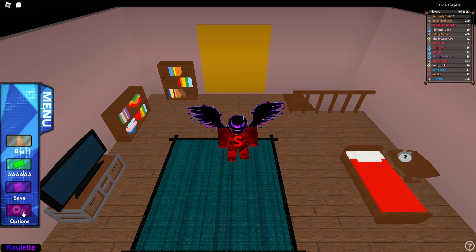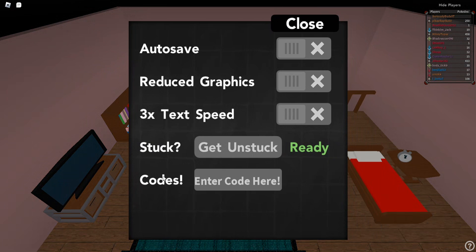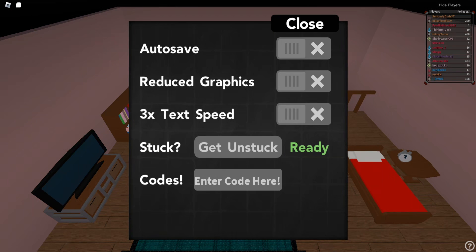To redeem the codes, go to the menu and come down to options, and you'll see the little codes thing right here. I'll just zoom in so you can see a little bit better — you'll see 'Enter Code Here'.